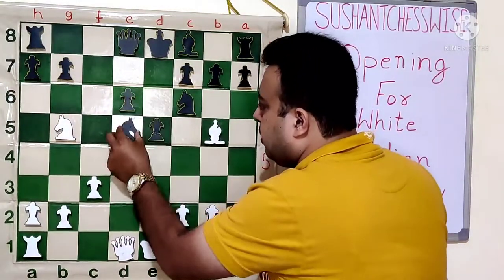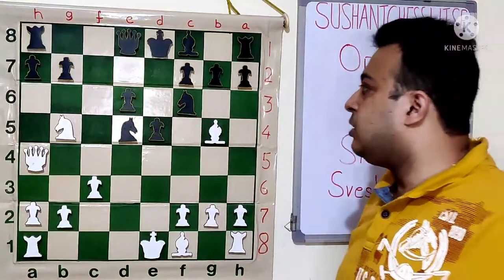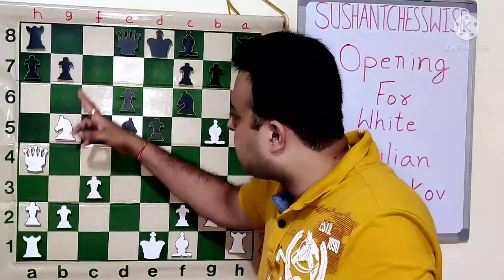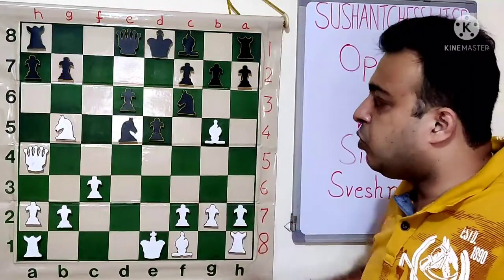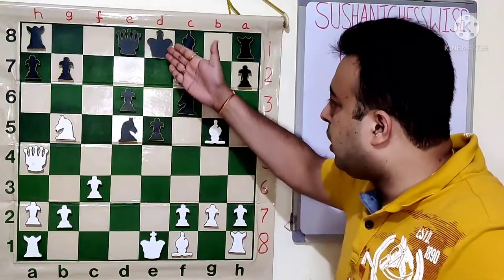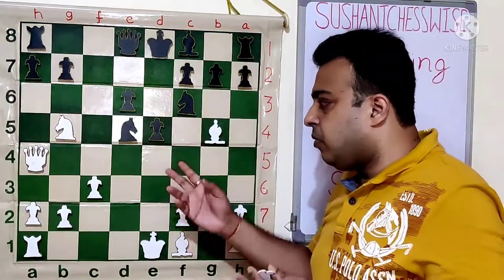After knight D5, or even after A6, white has the very strong move Qa4. The black king is caught up very badly — there is a threat of Nc7 and Nd6 both, and there is absolutely no defence. The king may have to move to E7, which will also make the position very bad.